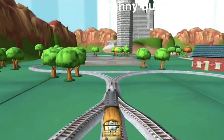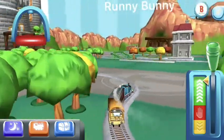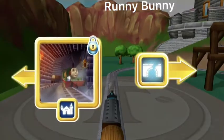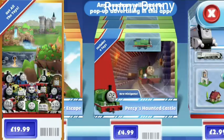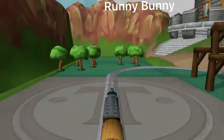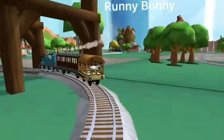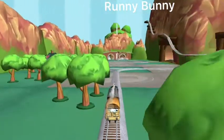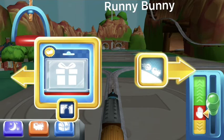Left! Left leads to the haunted castle. This adventure box contains a unique engine, many toys to place in your train set, and a new exciting mini-game. The tunnel is nearby.